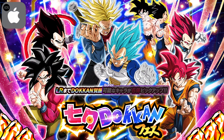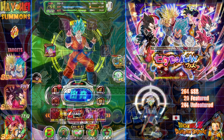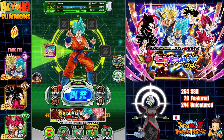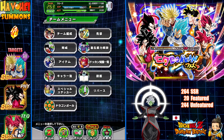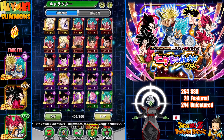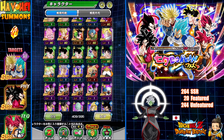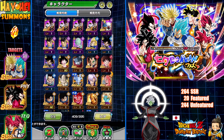I was supposed to do this video probably like a week ago when this banner came out, just didn't have really the time to do so — I really forgot all about it. But since the new LR Murzomasu is going to be coming out, I'll wait until that banner comes out before we do this giveaway. We have 4,196 dragon stones. This account was initially given to me by Dokkan Fresh — shout out to him — and we've summoned some decent units. We have some 200 leaders and a ton of Dokkan Festival exclusive LRs.